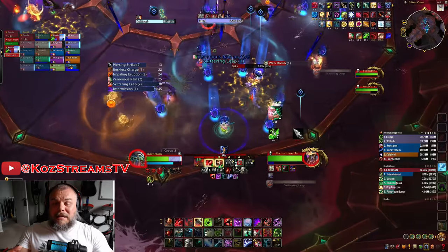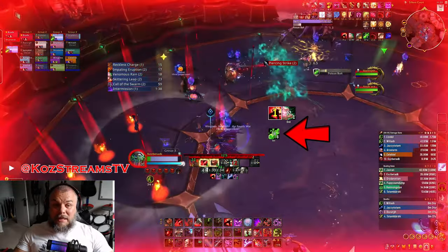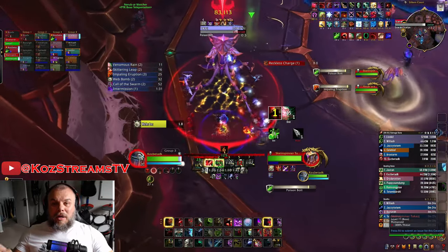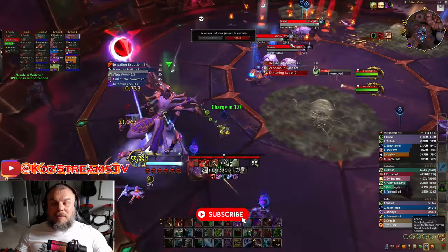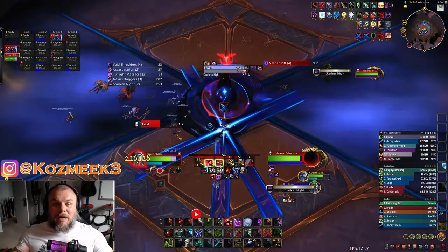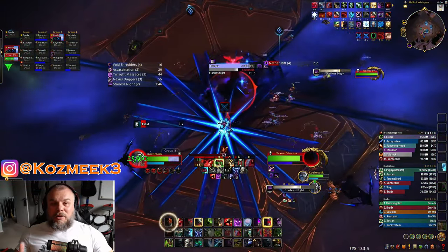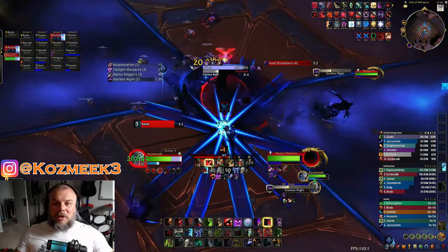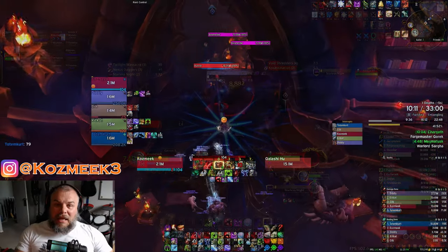On top of all that, we got some beta testing done — mythic raid testing for the War Within was going on. We tried four new bosses: Broodtwister Ovi'nax, Rasha'nan, and two more on day one, plus my two favorites — the Silken Court and Princess Kava'eza. Links to my beta videos are in the description. We were scaled to 610, bosses dropping 623+ gear, and even though we didn't progress far it was a blast. The War Within is coming in hot and it's going to be a fantastic expansion.